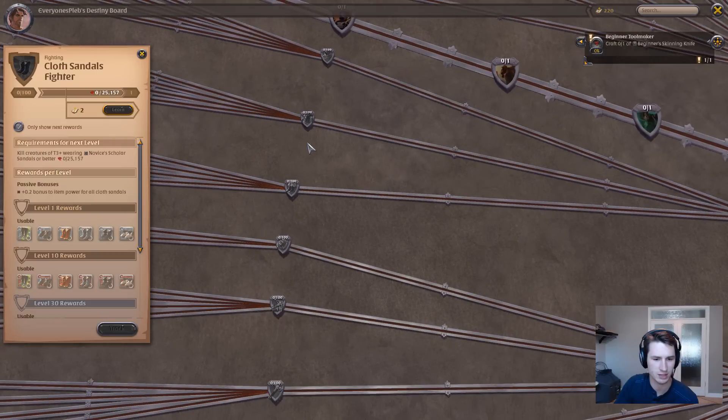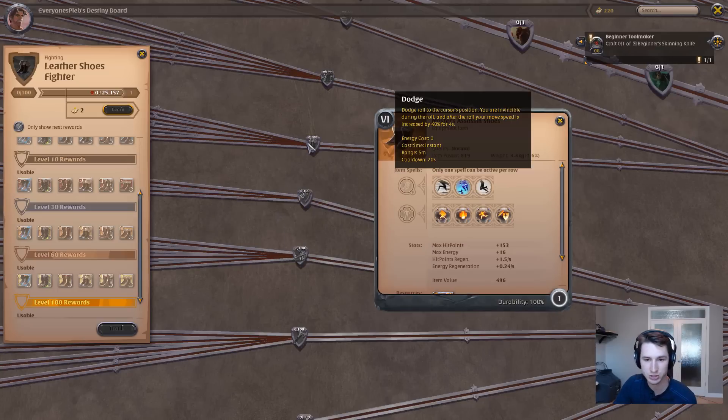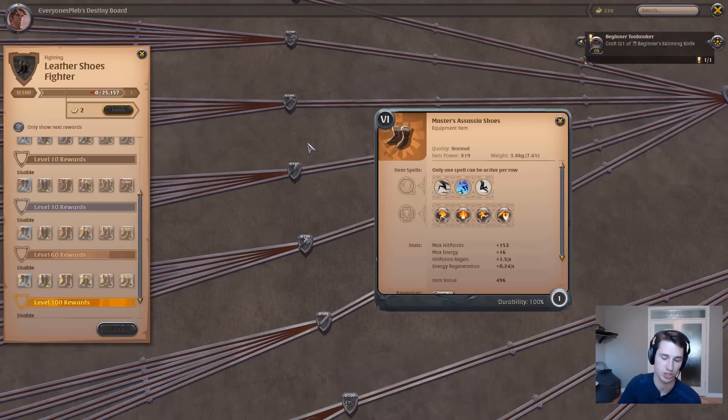There are two boots I've seen a lot of people use. The first are Assassin Shoes, which offer a Dodge that lets you jump or roll to your cursor's position and grants invincibility during that roll. If somebody is getting ready to drop a bunch of damage on you, use that roll — it negates a lot of that damage. After the roll you also have increased mobility, so if your team is falling back or escaping, the Dodge is fantastic for getting out of the immediate area fast.